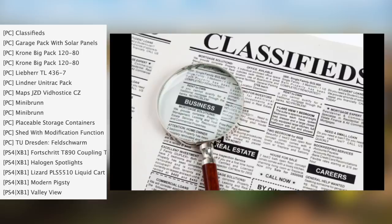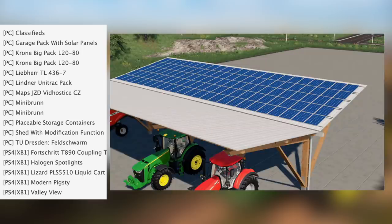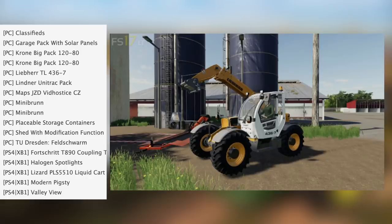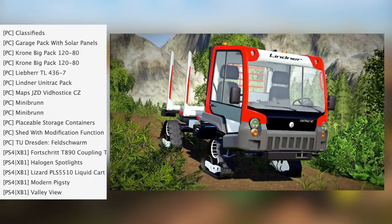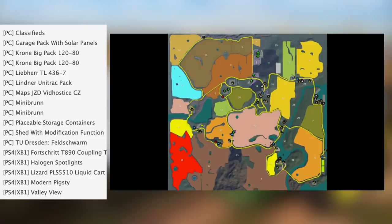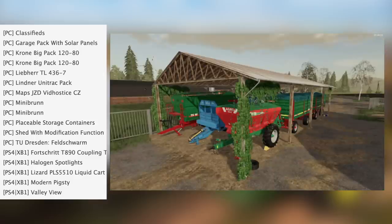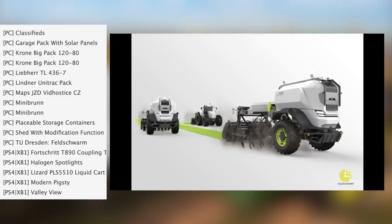It's FS4 PC. We have Classifieds, Garage Pack with Solar Panels, Krona Big Pack 12080, Libre TL4367, Lindner Unitrack Pack, Maps JZD Void High CZ, Mini Brune, Placeable Storage Containers, Shed with Modification Function, and the TU Dresden Filchworm.